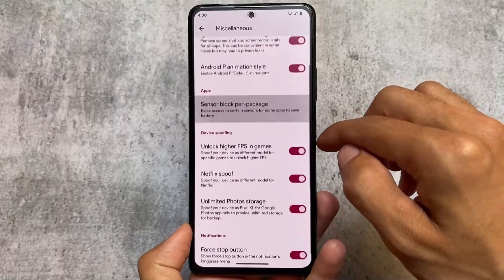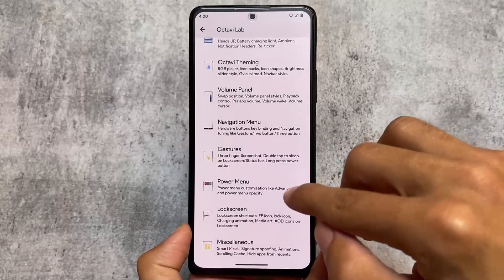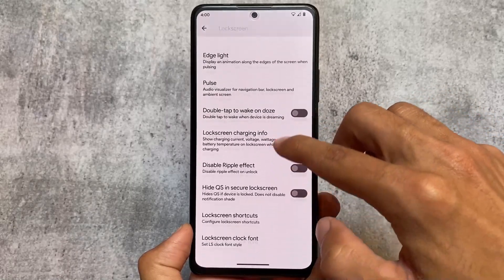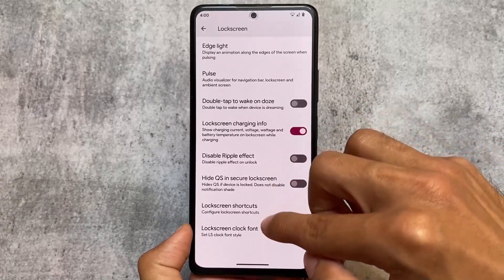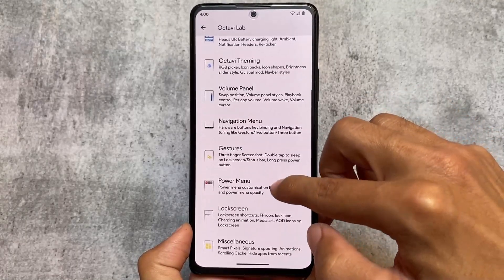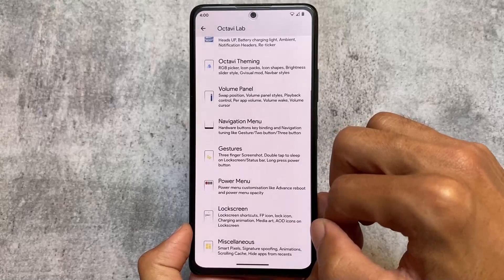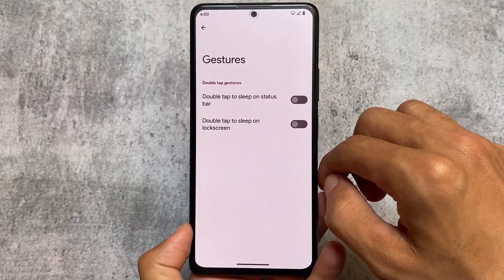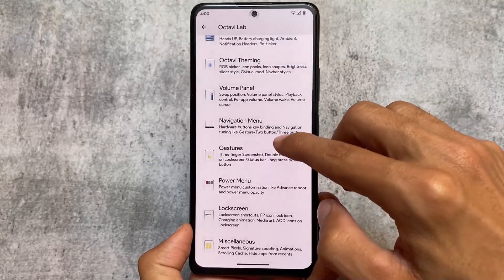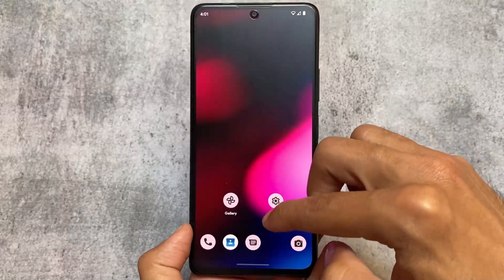So this is Octavi OS version 4.1, which I tried and am using right now. It's okay and totally up to you if you want to try it out, but my motive was just to show you that this custom ROM was one of the best at that time, but right now it's no more alive. I didn't get any major updates. Let's hope they will bring something interesting and new in the upcoming time. If you like this or need more custom ROM reviews coming very soon on our channel, make sure to subscribe. Thanks for watching and goodbye.